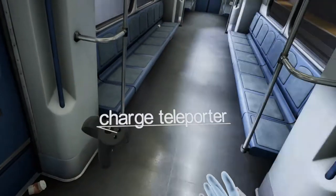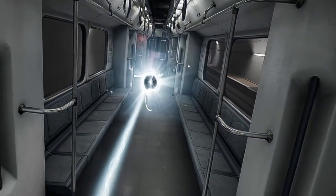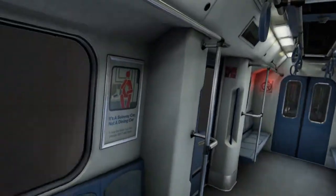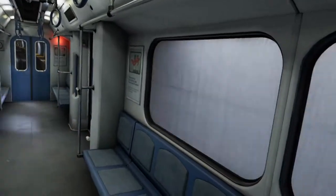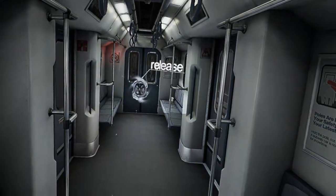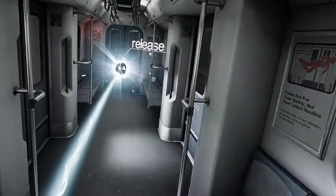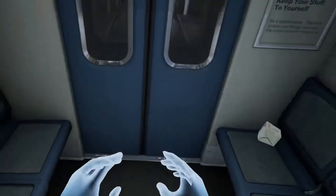Hold down the teleport button to boot up, then look around for a teleportation portal. Notice when you hold the button to teleport, the world also slows down. Try it one more time by teleporting to the door. All right, that's how you teleport.